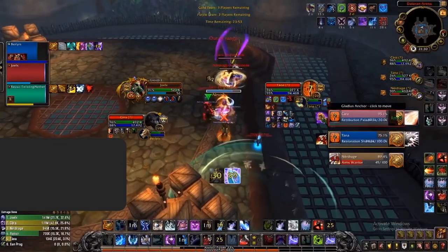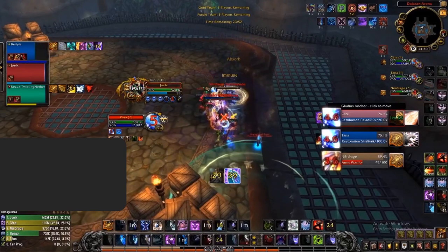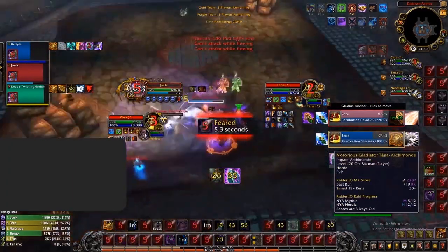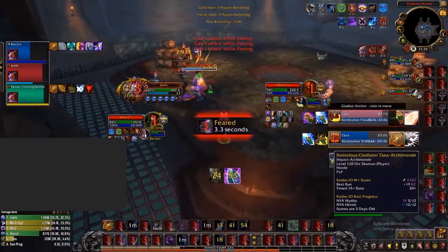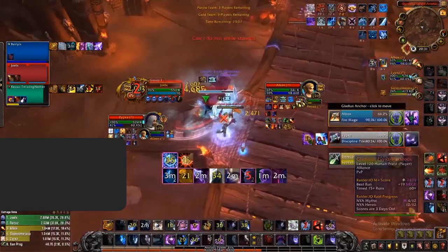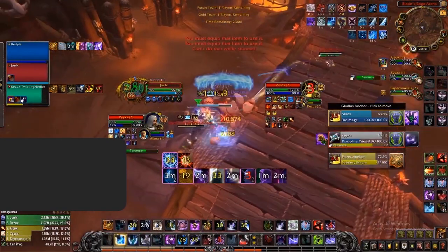You can also outplay these setups by using certain cooldowns to stop them from happening. Here is an example where Nerd Rage Bladestorms the Blinding Sleet, immuning himself from that crowd control. This allows him to also immune the Leg Sweep, then follow up by landing a triple feed during Joel's Chill Streak. As you can see, even though Chill Streak does some pressure, the offensive go was shut down by Nerd Rage, meaning the Frost DK won't get good pressure until his next Blinding Sleet.